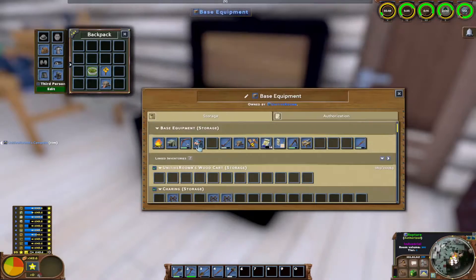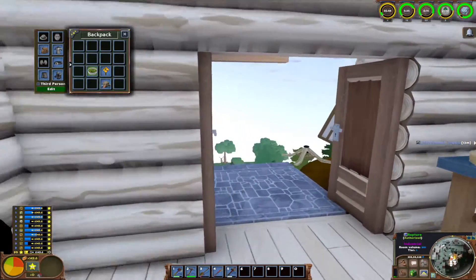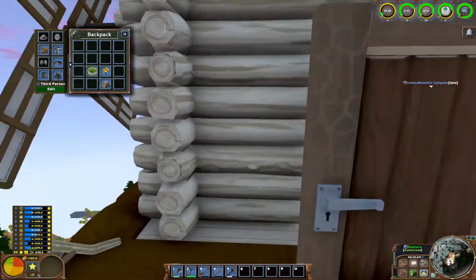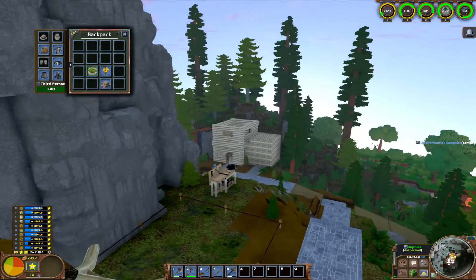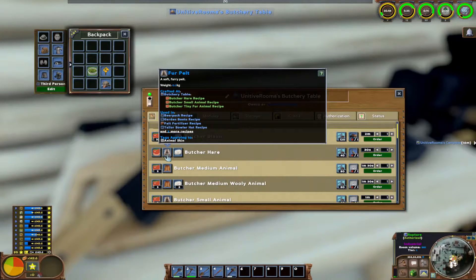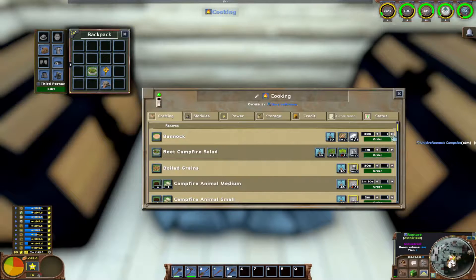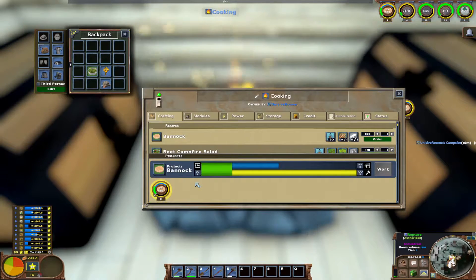They do have stores in this game — you can place one down to sell items to other players. On this server with Will and Kevin we don't really sell anything; it's more that I give authorization to Kevin, he gives authorization to me, I give authorization to Will, so we can all access things. This is a butcher table — you put your meat animals here to get cloth, leather, fur, and meat so you can cook it. I'll put some on the campfire right now; you press 'work' and it just cooks on its own.